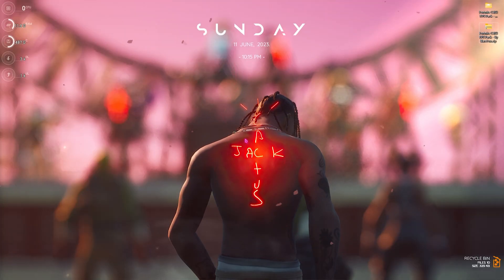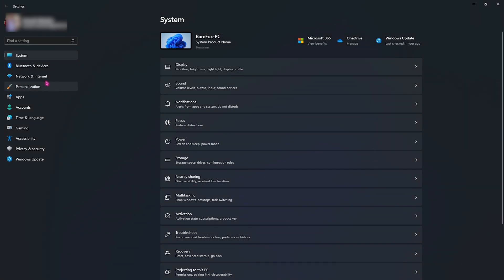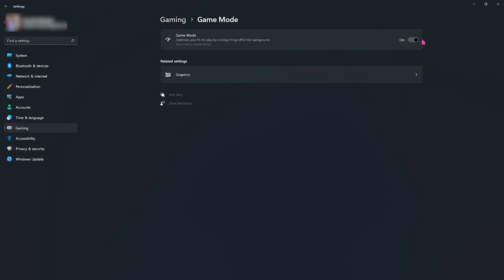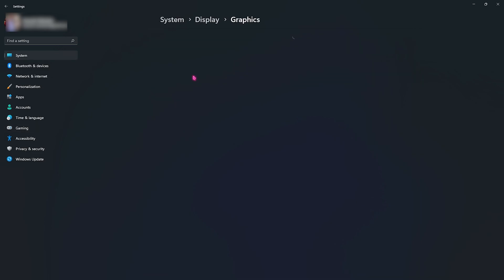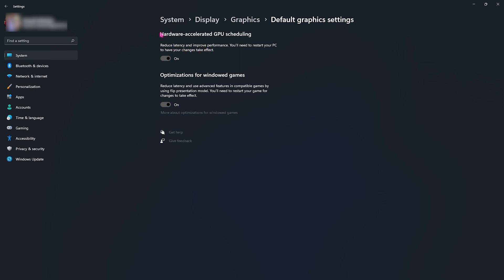Step number one is the essential Windows settings. Open up your Settings, go into the Gaming section, then go to Game Mode and make sure that Game Mode is turned on. This will optimize your PC by turning things off in the background, allowing you to save memory. Right beneath that, find Graphics Settings, go to Graphics, and click on Change Default Graphics Settings. Make sure to enable Hardware Accelerated GPU Scheduling as well as Optimization for Windowed Games.